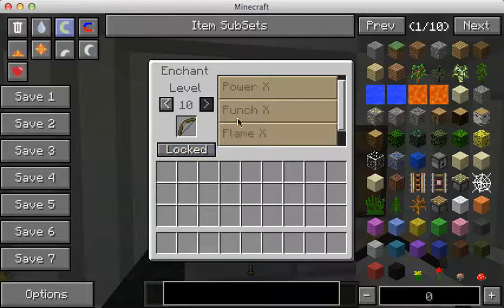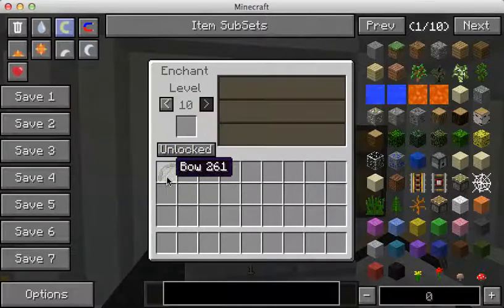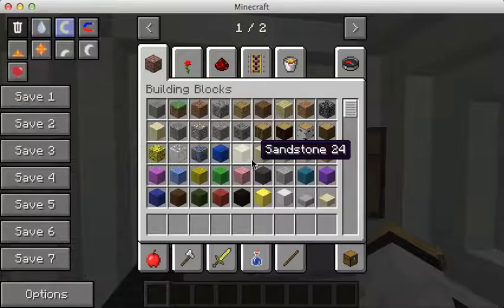If you click on the same thing, it will lock its enchantment. But you can choose every enchantment. That's how I got my very strong sword.